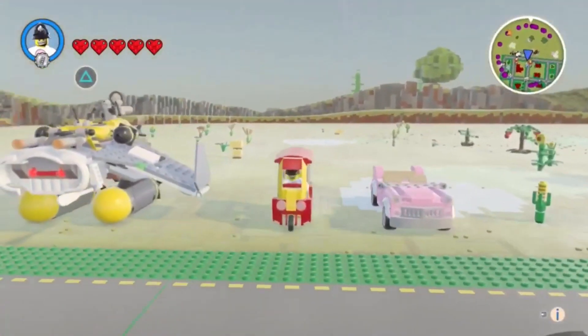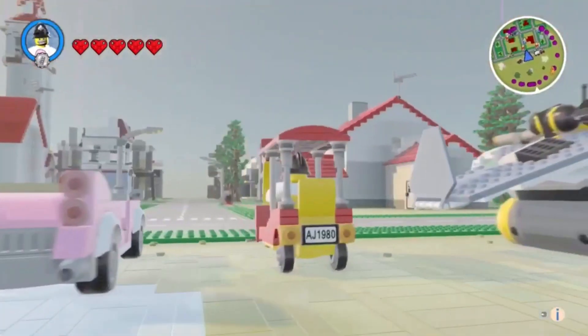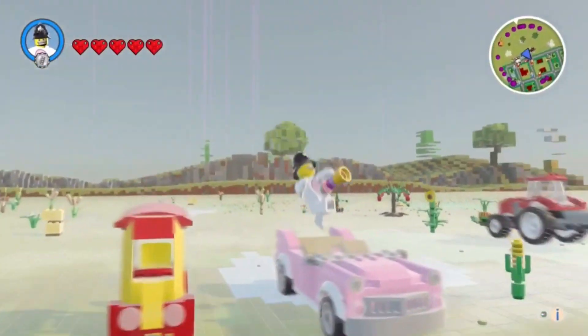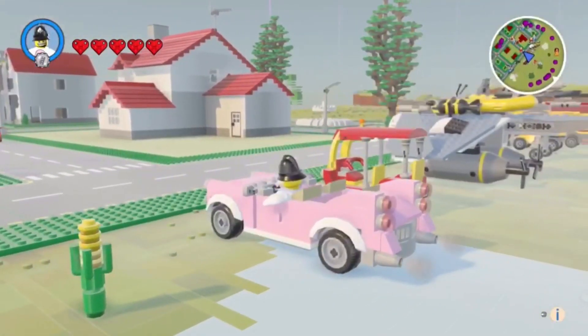And then you've got your little tuk-tuk. Oh, I like that one because it's a bit stupid. Got them bouncing around in there. And then a pink convertible — Evie will like that one. It's quite a nice design as well.